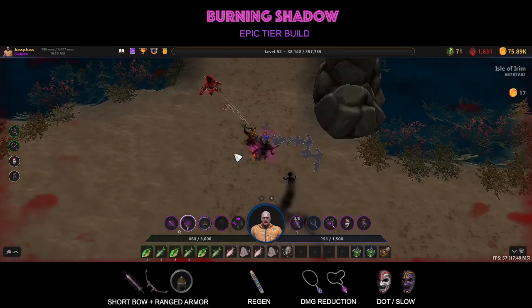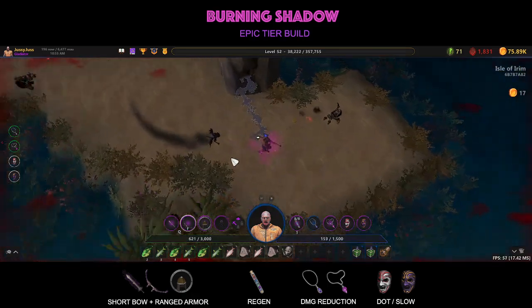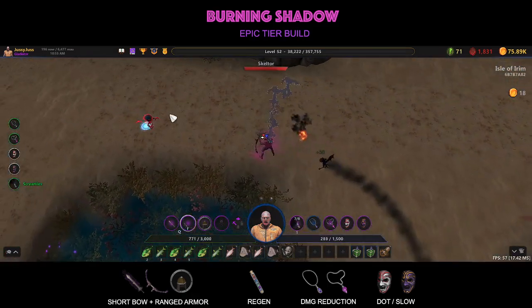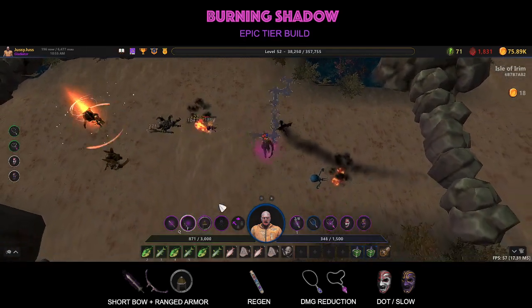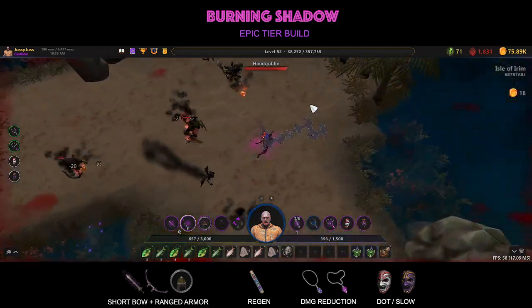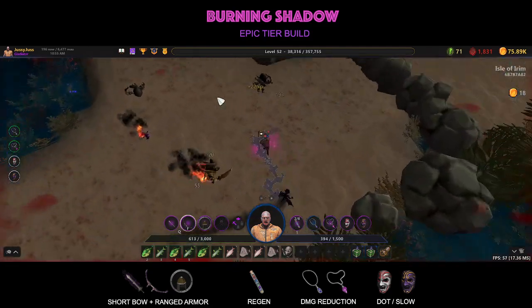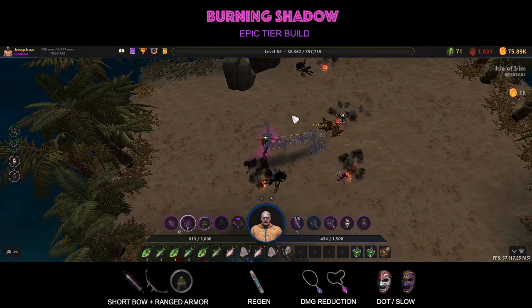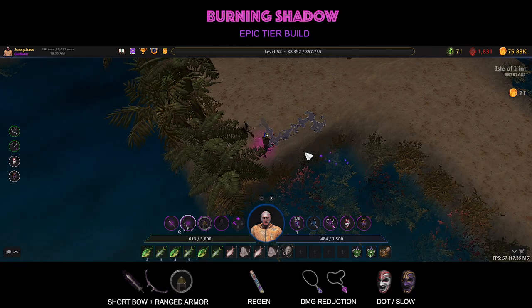We can use our screamies at 600 - that's 750 - so we can use one screamy now. As you can see the range is pretty... but the damage is there, there is damage. We just have to avoid it.